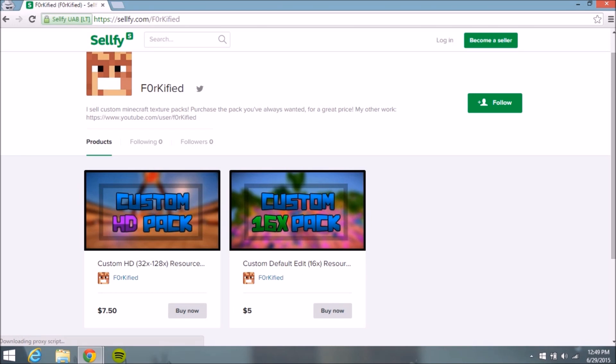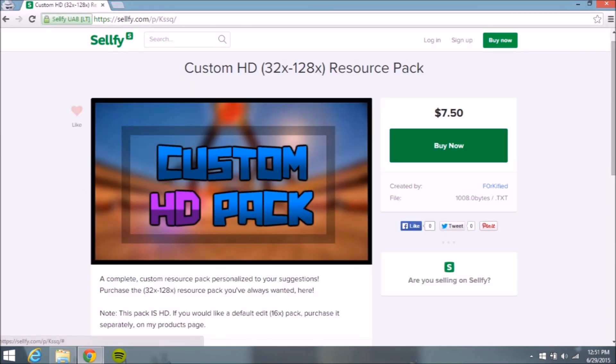Pretty much, here's how you're going to do this — it's pretty self-explanatory. You're going to click on whichever pack you want: either the 16x pack or the HD pack. We're going to click on one of them just for example. I'm not actually clicking on it because I can't actually record my screen. But yeah, once you're on the pack you want, all you need to do is click the 'Buy Now' button on the side.